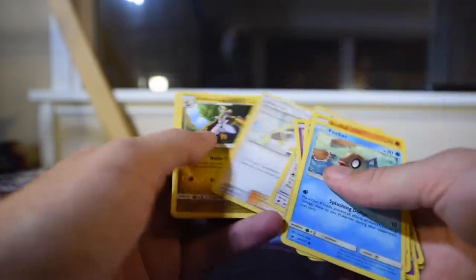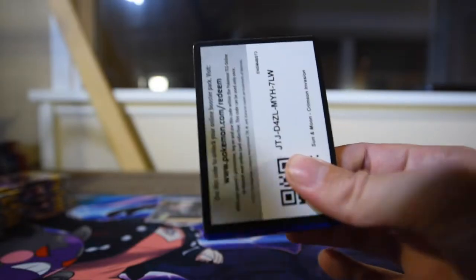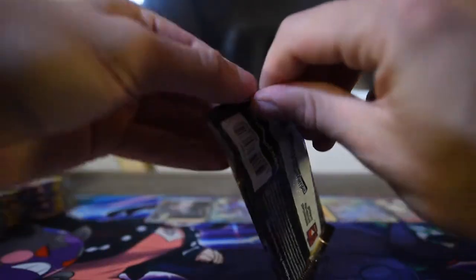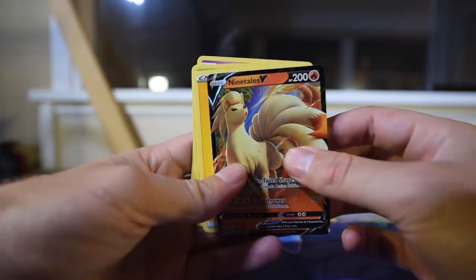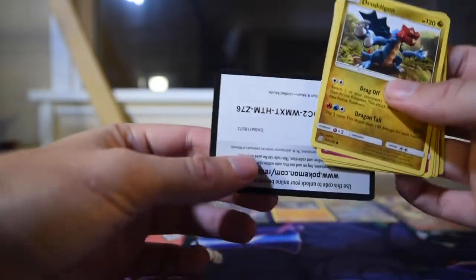Beedrill as reverse, Altaria as the rare. There's the code. Magikarp card and a Staraptor as the rare, and a Staravia right behind it — nothing too crazy once again. There's the code, and another Ninetales V — come on! We're getting doubles already out of all the different sets. Oh well, it's better than nothing. Let's go back to Unified Minds for a little bit.